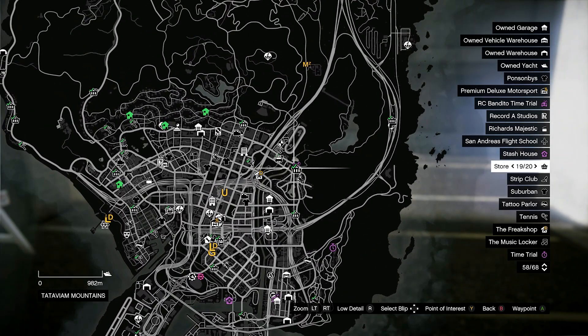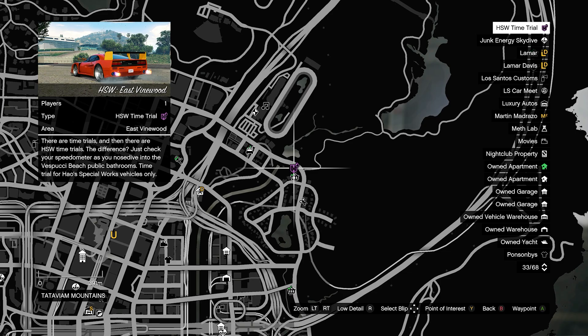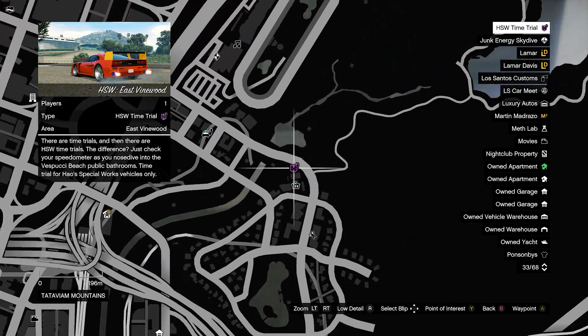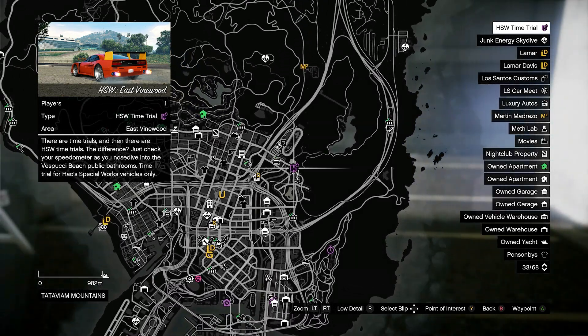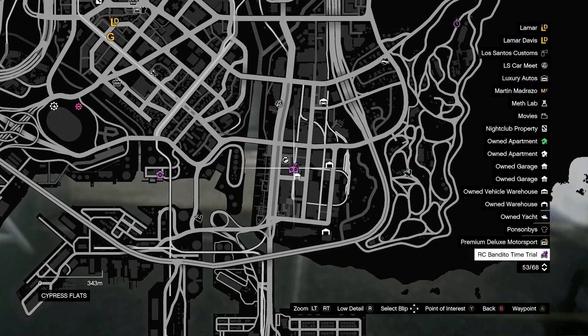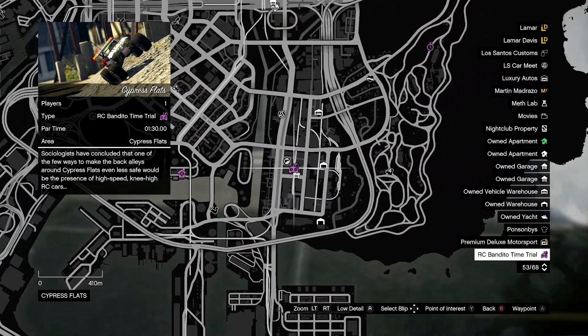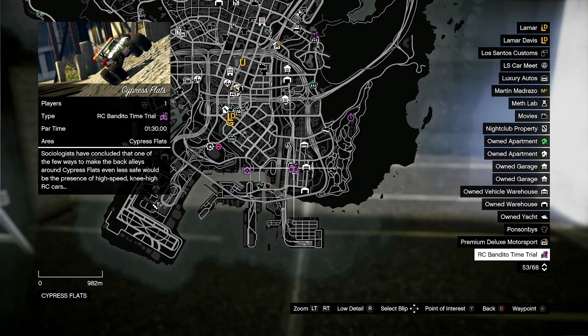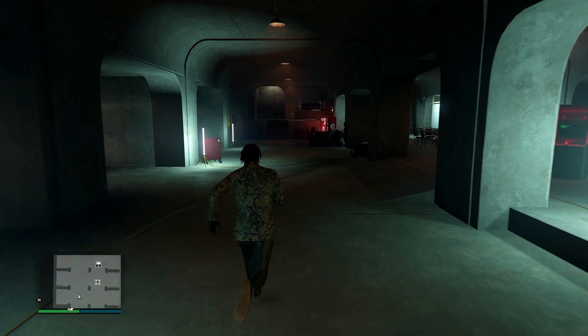We also have the HSW time trial of the week, which is the Vinewood East time trial. If you beat that par time you'll earn yourself $250,000, which is a nice payout. Last but not least, we have the RC Bandito time trial at Cypress Flats with a par time of one minute and thirty seconds, rewarding a hundred thousand dollars for completing it.